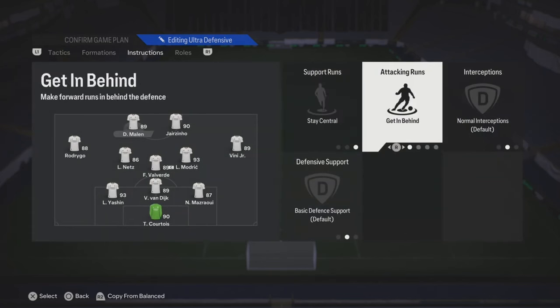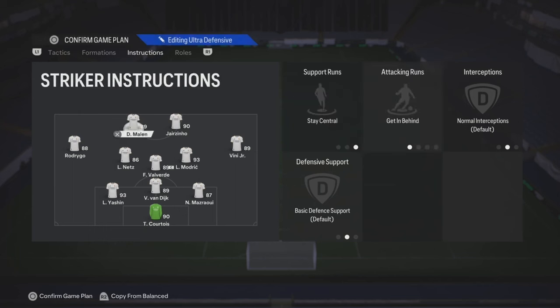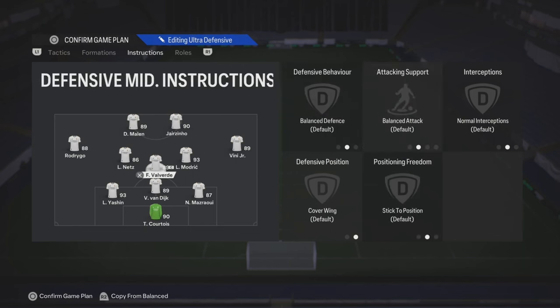Your left striker, put them on stay central, get them behind. Same thing for the right one — stay central, get them behind. Both of them are just gonna move on their own, so once you get the ball, just try to spot them out.